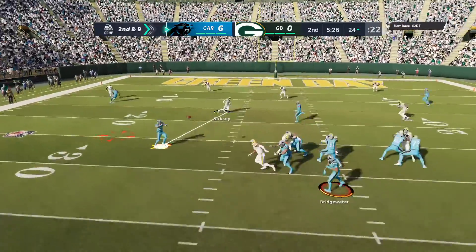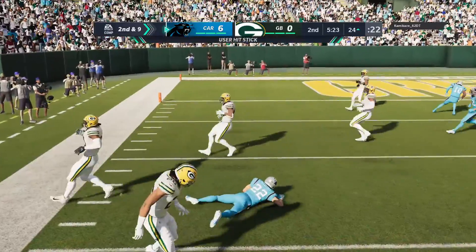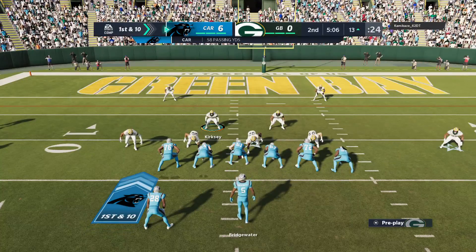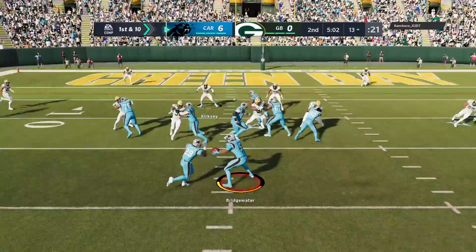Brings up second and nine. Bridgewater gets this to his running back, Christian McCaffrey, and this is going to result in another first down as the tackle's made at the Packers' 13-yard line. Give him 12 yards on that one, it earns him a fresh set of downs.